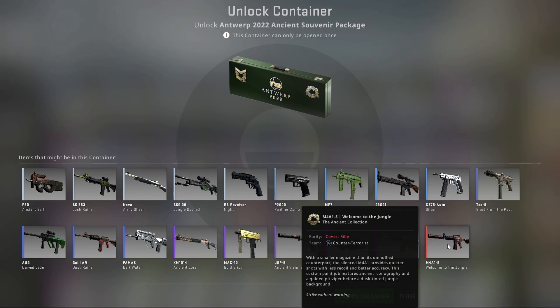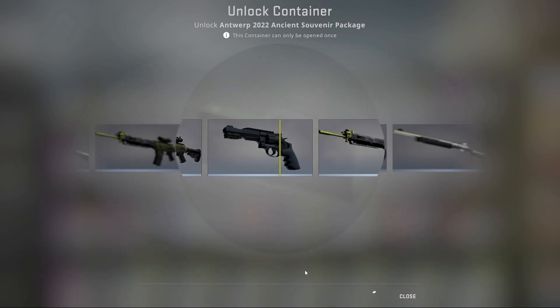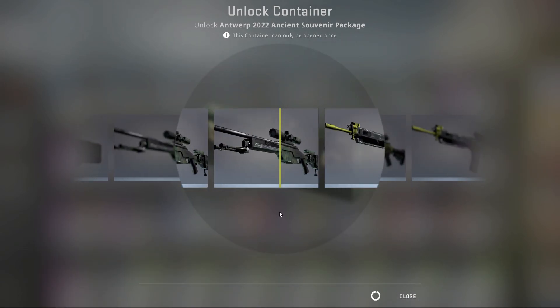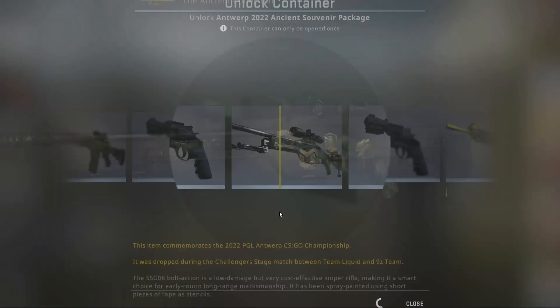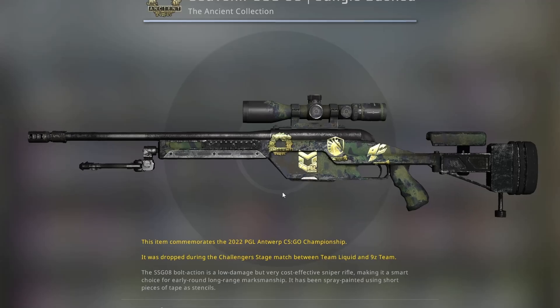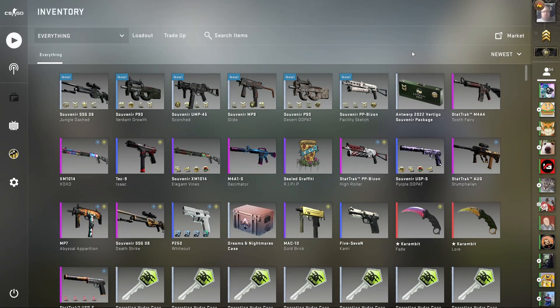We're onto the last two packages. Next up is the Ancient package — in this one we can get the Welcome to the Jungle and the Panthera Onca. Three, two, one, here we go — Welcome to the Jungle! This is a weird looking Welcome to the Jungle — well-worn Jungle Dashed.